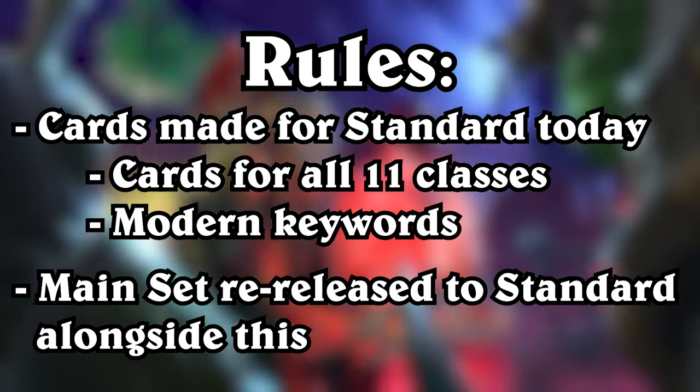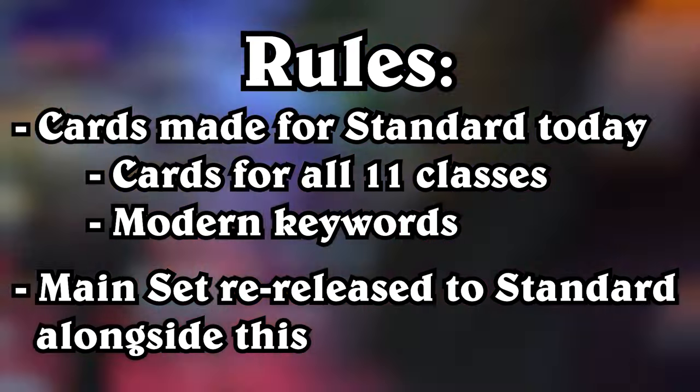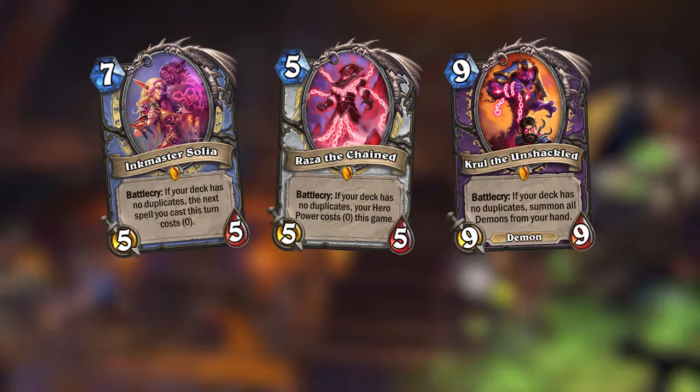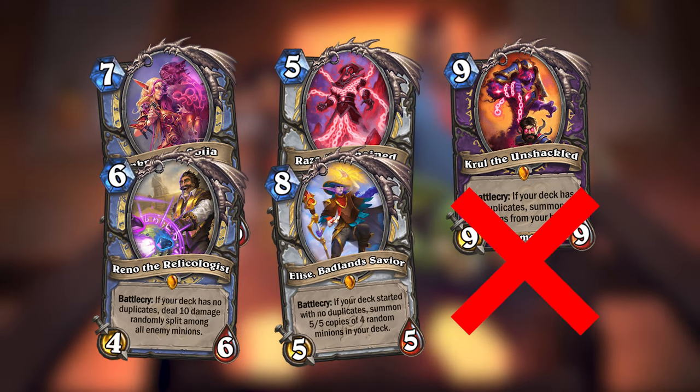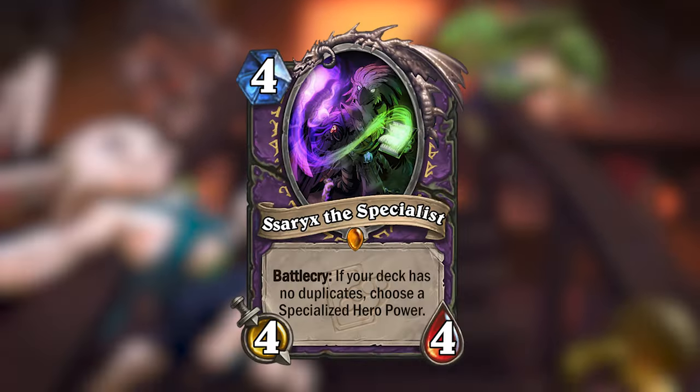Let's look at the cards I've made, starting with one of the mini-set's legendaries. Mean Streets introduced Highlander cards for Mage, Priest, and Warlock. And since Warlock wasn't given Highlander cards in any of the recent expansions, I decided to make one for them in this mini-set.